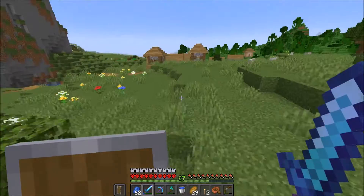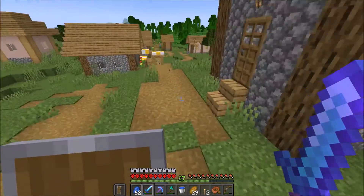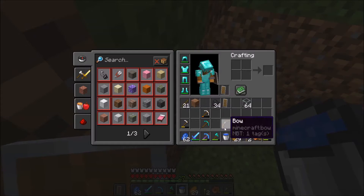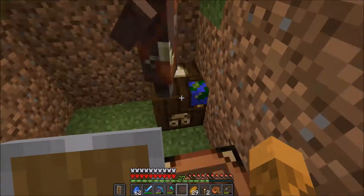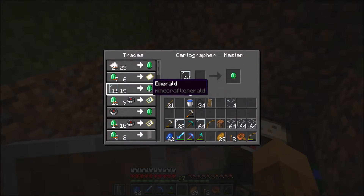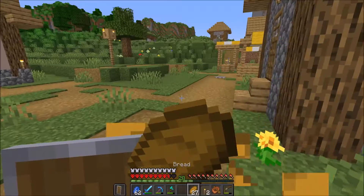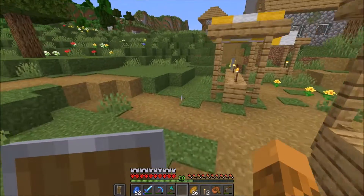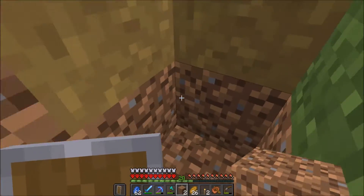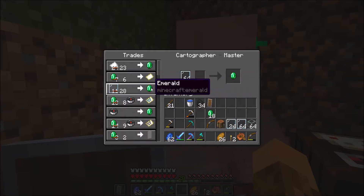I've arrived at the village and it is time to do some trading. There's already a crafting table here — are you joking me? Here we go. Hello sir — 19? I've been waiting for a little bit and not much has happened. I've been trying to see if he's going to put a good trade on, but he doesn't want to. So I'm going to have to do this.